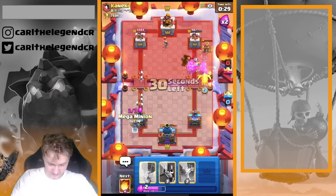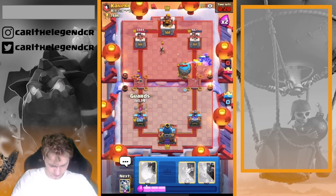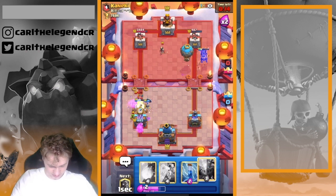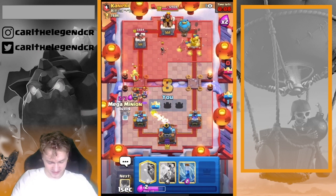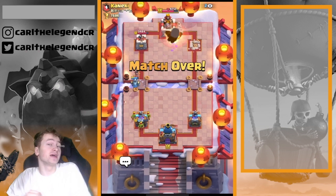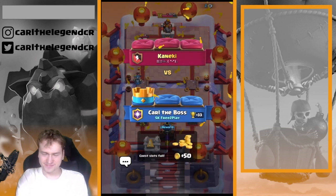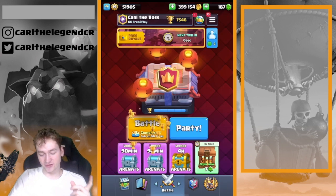Going in with the lava hound and next Mega Minion. Balloon is going in, guards are going in as well. Going in with the fireball, then the Mega Minion - and that's it for the next game, great for us! Also great for us that he played with the tesla, otherwise it would be a pretty hard matchup - especially against the newly buffed inferno tower it gets even harder. We now only need 21 more trophies.